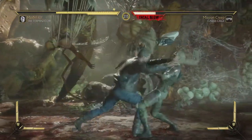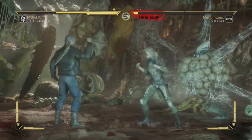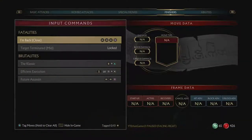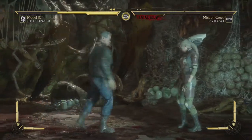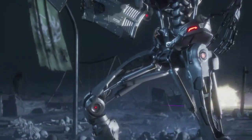Grab her — nice grab. I thought I was gonna get the brutality. Double check again — it's back, forward, back, square. Back forward back square — what the heck? I did it right. Back four back square. Okay, I gotta look at this fatality in practice mode I guess.